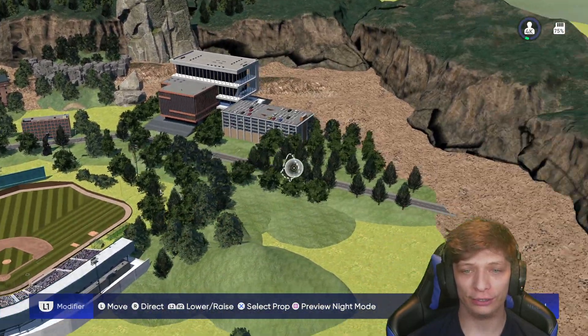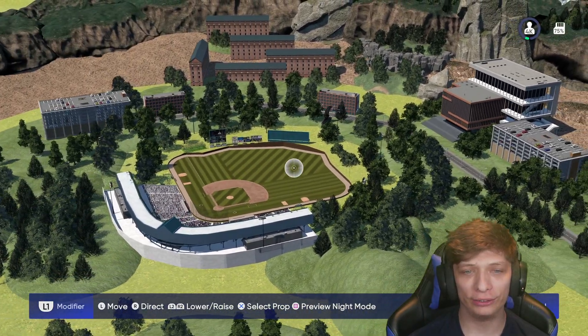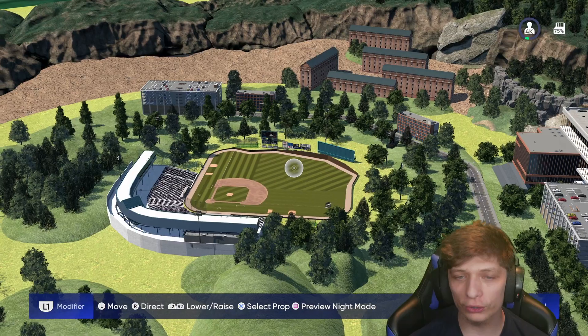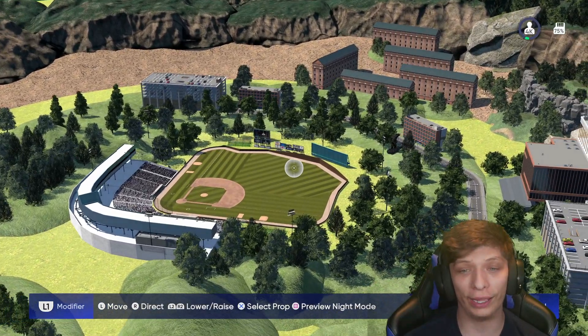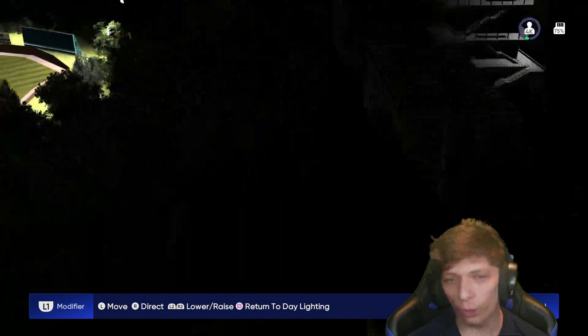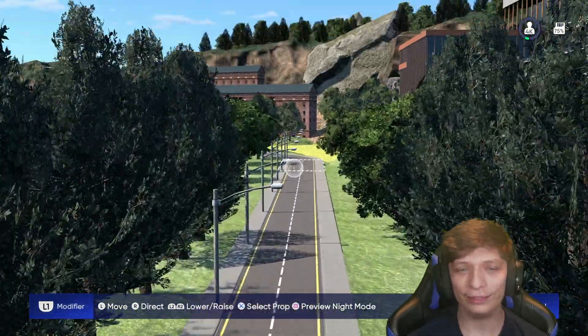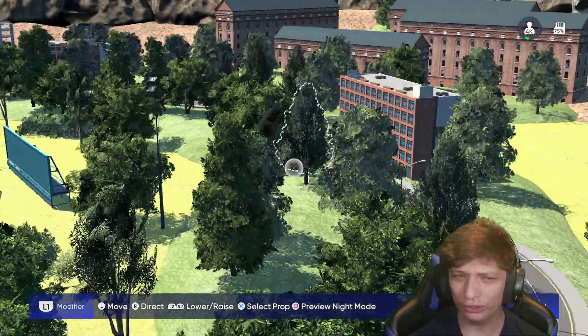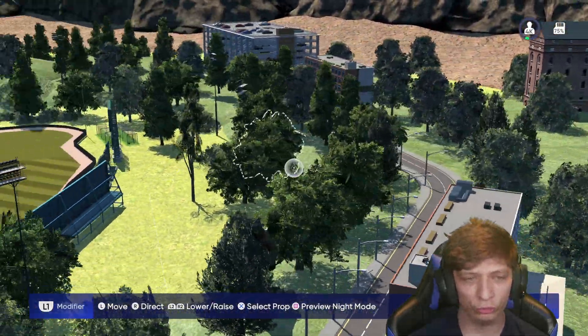Next up we got University Field. This is the one I'm most excited for - when I saw it in the templates, oh my goodness. I love college stadiums, I love high school fields. This one is really nice and I think they did a really good job. Street lights don't actually work though, that's a little bit weird - maybe that's an update in the future.